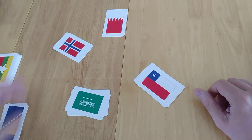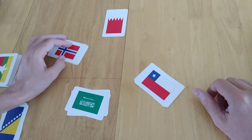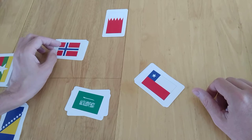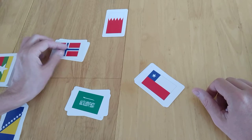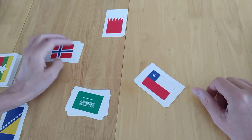Even once you've played it a few times, the amount of flags that have got red, white and blue in them — I think it's upper 30s — it can be confusing. I can still be confused between Iceland and Norway and stuff like that.